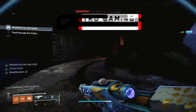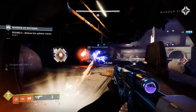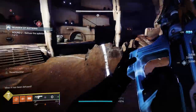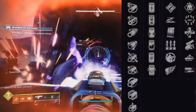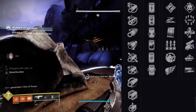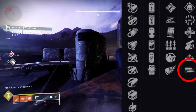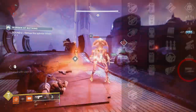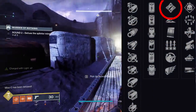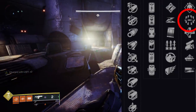For the PvP god roll, you want as much range increase as possible without sacrificing too much stability — low stability means bolts go above people's heads. In the first perk slot, Killing Wind, Under Pressure, or Slideshot would all be great. In the final perk slot, High Impact Reserves is my personal pick to increase killing power even further. For the PvE god roll, something like Ambitious Assassin — or even Killing Wind — combined with Demolitionist, Swashbuckler, or Surrounded.